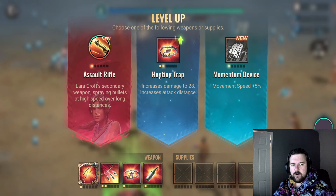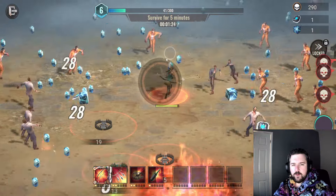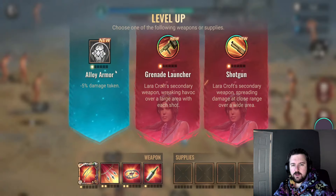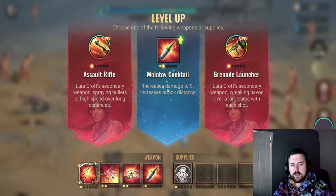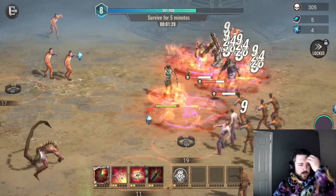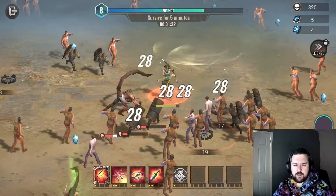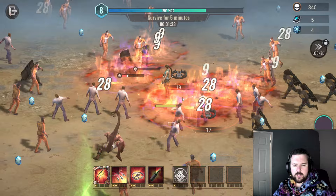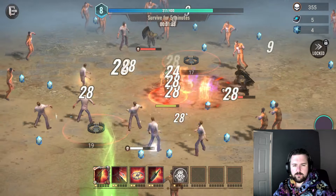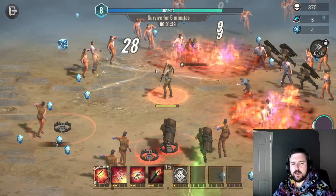Right now I've got the traps, I've got the scattershot, I've got the molotovs. I need the healing one - it keeps giving me that red skill but I don't have it unlocked because I haven't paid for the thing yet, so I don't see the point in actually unlocking it - unless you have to unlock it to be able to use it maybe.